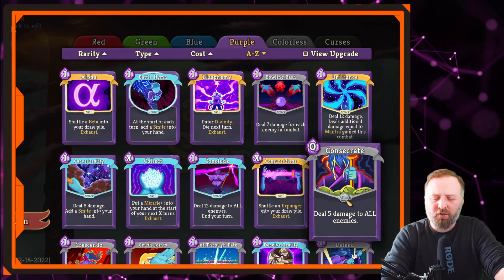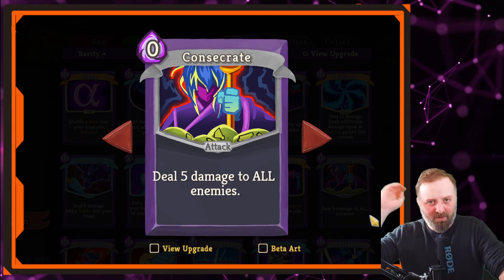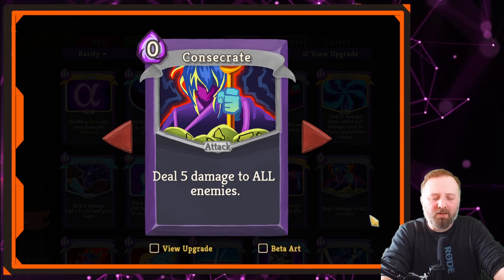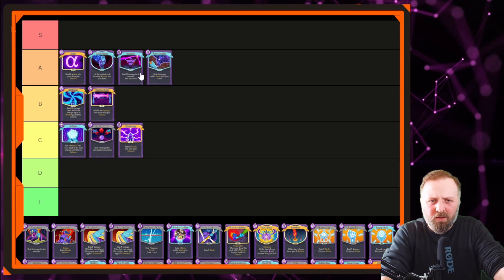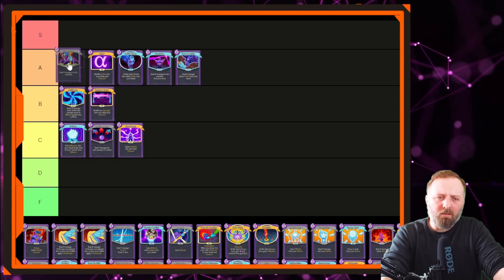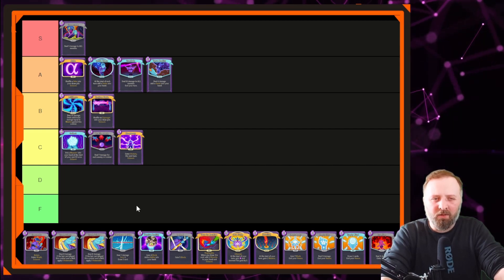Consecrate — zero mana, dealing 5 damage to all enemies. That is just like a sweeping beam for zero cost. You don't get card draw, but you want a couple of Consecrates in your deck for good damage output. It's much better than Conclude. Is it S tier? For a common card it's really good — if anything it should be bumped up to uncommon because it is that good. We'll put it in S tier for now, but if S gets too cluttered I might move it down to A.